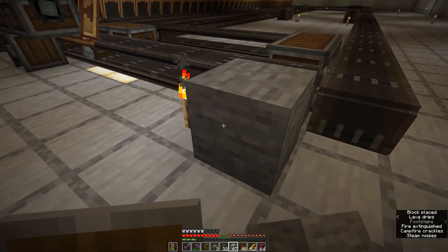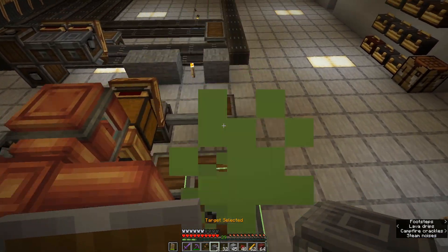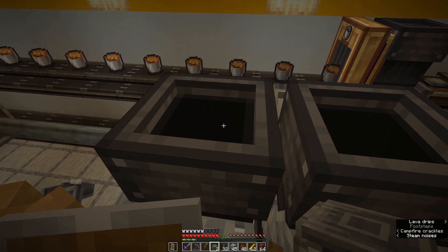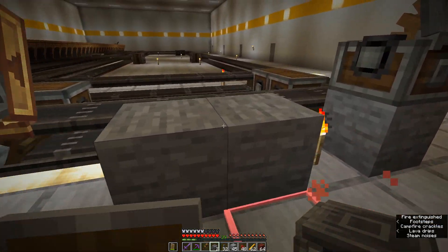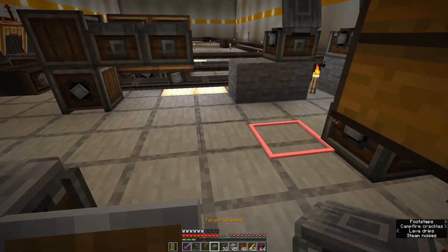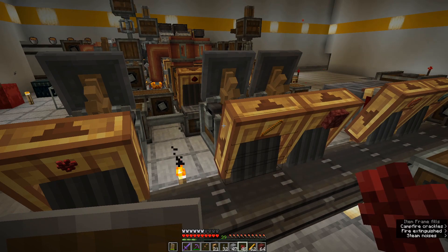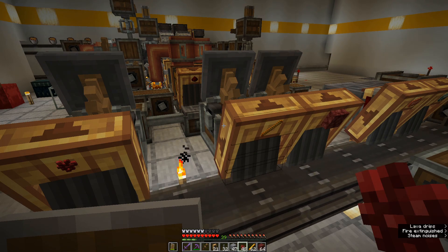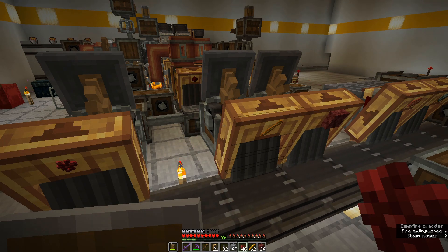Let's hook up our weighted ejectors to get ingredients in. We're going to toss nether wart into here. This one will be blaze rods. This one netherrack. We're going to do the stack-per thing, but I want to test it out first because these ingredients are going to have to be delivered into the machine at different rates, and I have to figure those out. So I'm just going to run a couple of manual samples first.